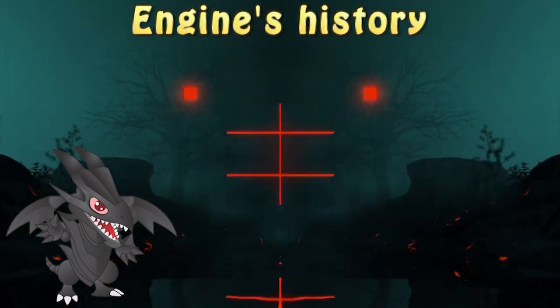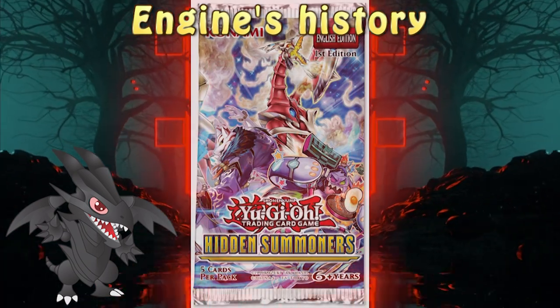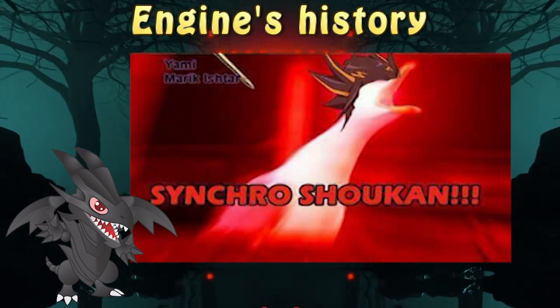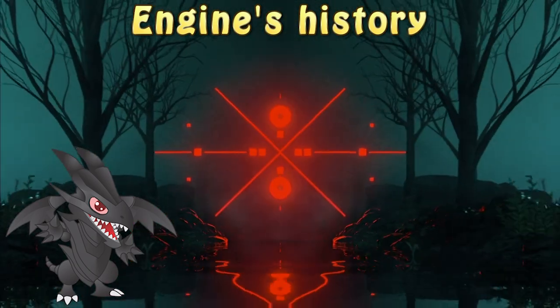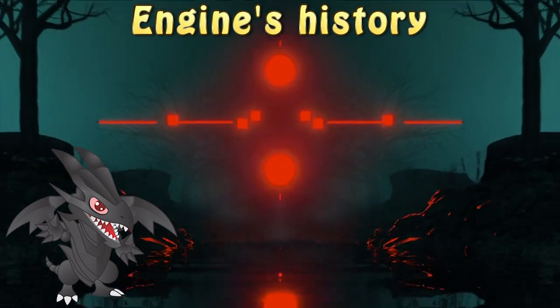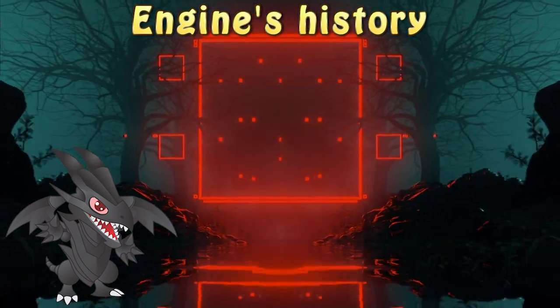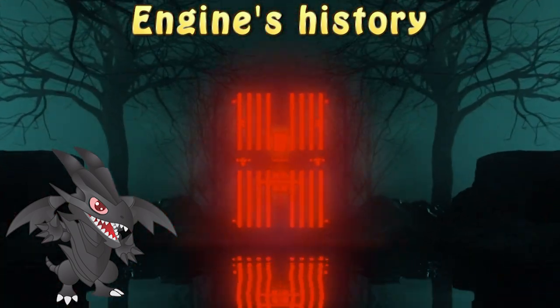Mayakashi is an archetype of zombie monsters released in Hidden Summoners all the way in November 2018. The archetype's main focus is on synchro climbing with odd-level synchro monsters using a loop. Due to that, the engine was used as a way to trigger Soul-Absorbing Bone Tower, which didn't give the deck any competitive success.